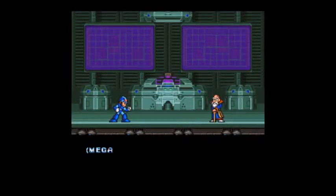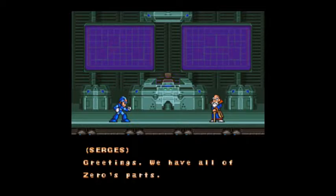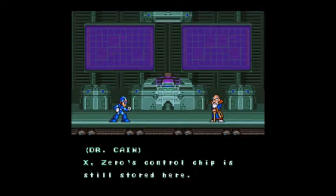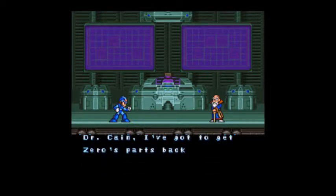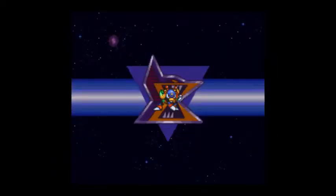Here's another cutscene in Dr. Cain's lab. "Dr. Cain, what happened?" "A group of mavericks calling themselves the X Hunters has just contacted me." "Greetings — we have all of Zero's parts. They can't be yours if you can defeat us. We look forward to meeting you, X." Dun-dun-dun. "X, Zero's control chip is still stored here. I doubt it is possible to resurrect him without it." "I've got to get Zero's parts back at any cost." So there you can see the bosses on the map and they will appear at the stages, but we're not going to fight them yet — we're going to Bubble Crab's stage.